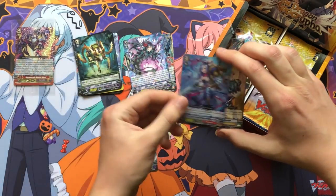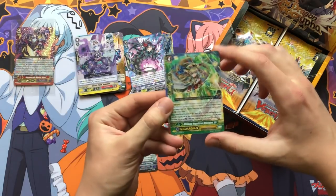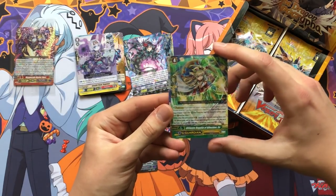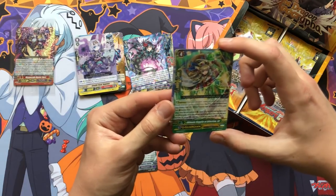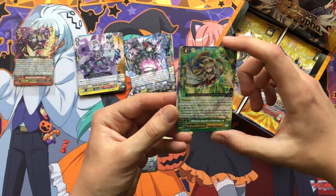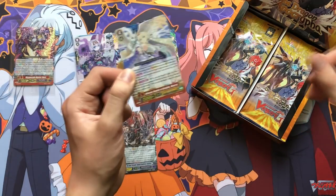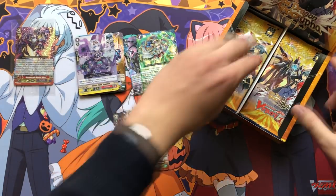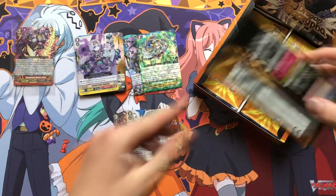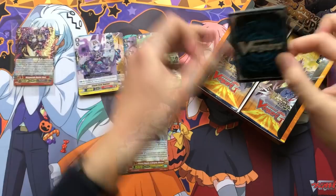I can see what our next triple rares are — right off the bat, first the G guard for Regalias: when you guard with it, choose up to four cards of different grades from your hand, put them into soul; if you put two or more, this gains plus 5k shield; if four or more, another plus 10k shield on top of that. And we have another Minerva — two Minervas down, very strong for the Regalia deck. Just overall meta-changing stuff, a lot of decks in this set are significantly improved.